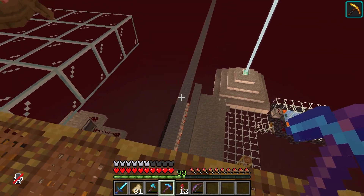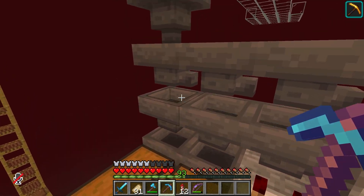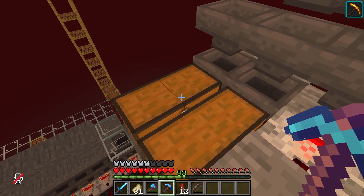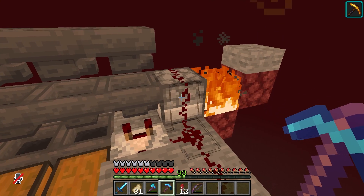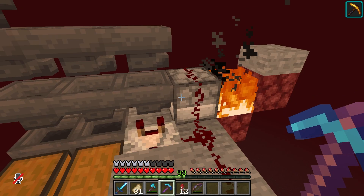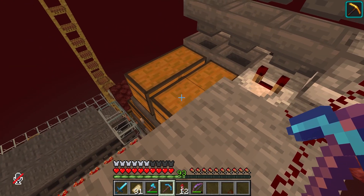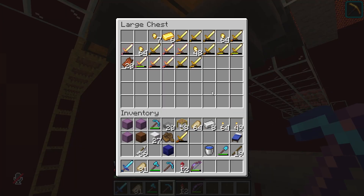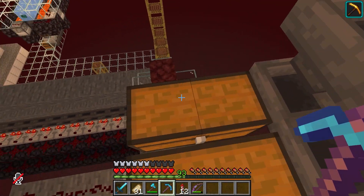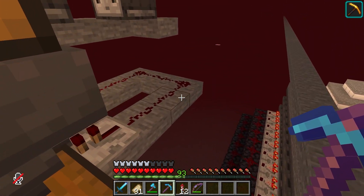I'll try to explain the redstone stuff below. This right here is the general pickup — this is where all the items go through that the piglins drop. Then we have item filters for the gold ingots and the gold nuggets: this is the gold ingot chest, this is the gold nugget chest. All the rest of the items get put into this dropper here, and with a comparator we activate an observer clock, and they get thrown into the fire and destroyed. The one thing I did not think about is they do drop their heads sometimes, and those also get thrown into the fire.